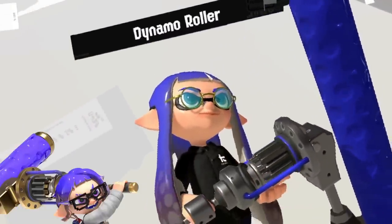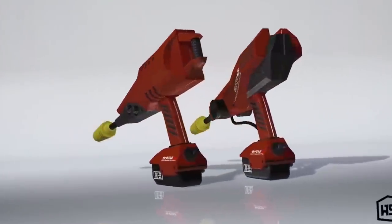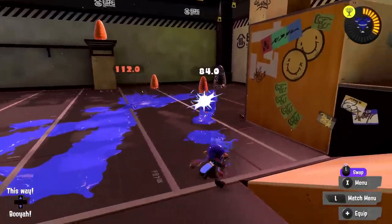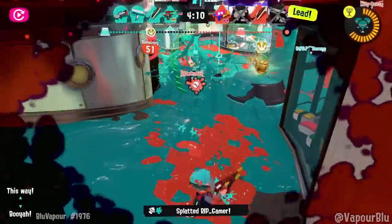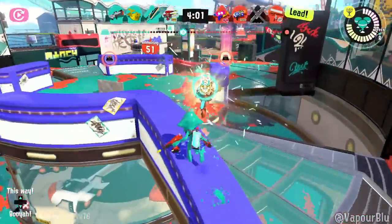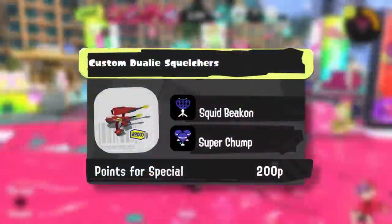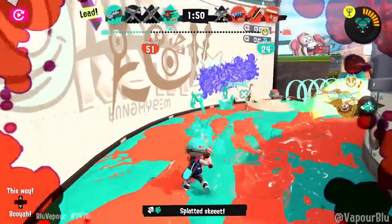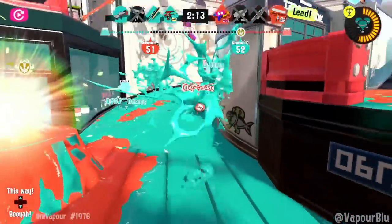Wrapping up the mid-tiers, we have the Custom Dualie Squelchers. This weapon is so close to being in the high tier but just not quite there. The main weapon is pretty solid — a little ink-hungry but not too bad. The main issue is kill time and overall damage, as it's pretty low, especially with Main Power no longer being a thing. That means fights can be pretty long, and while it's great at surviving them, the pressure it applies can be limited. That said, it's pretty good especially in double-dualie comps — a great pair for something like a Dualie or Tetra. Its special and sub are both clearly built for enabling a more aggressive weapon: Beacon is great for regrouping and giving jumps in.